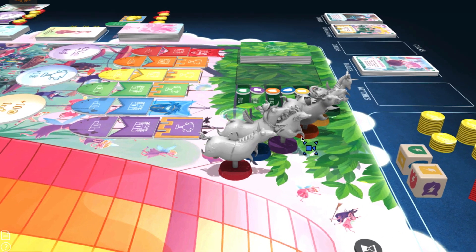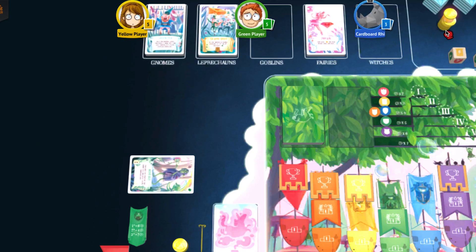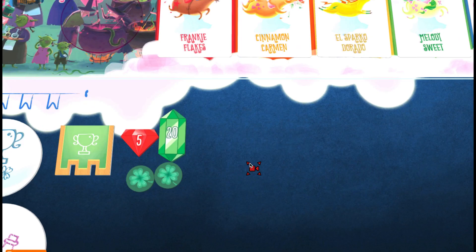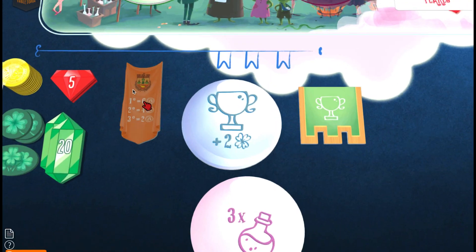Once the race is over and all unicorns have been placed in a ranking spot, we carry out the results phase. First, players get the payoff for their bets. Starting with the first player and going clockwise, each player declares whether their bets were successful or not. Any gold spent on unsuccessful bets is immediately discarded to the bank. For each successful bet, you collect gold depending on whether it was a win bet or a show bet and the amount of gold you bet. You also get the corresponding glory and the bonus from your owner tile.